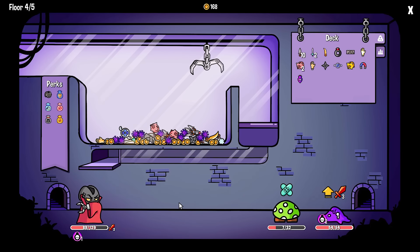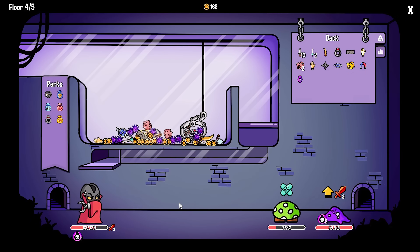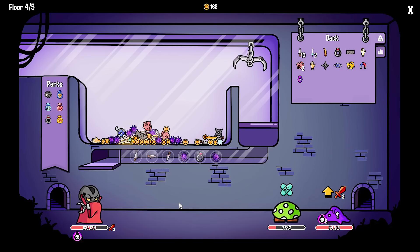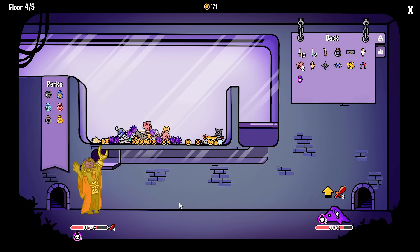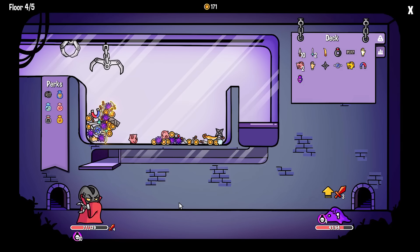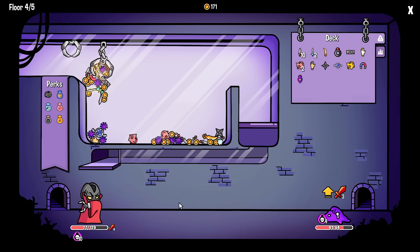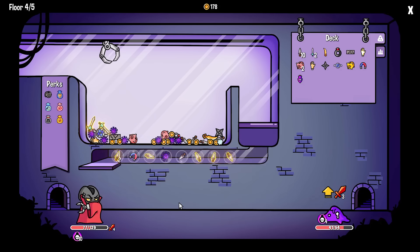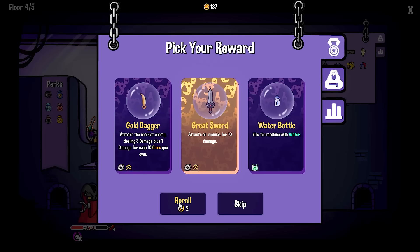It's got seven hit points. I'm just going to eat the poison. Good shots. It'll do seven to me. Ow, I'm at 11. Wow. Magnets are so stupid - I love them. There's no way that this won't kill. Yeah, good. 83 coins. A greatsword, another gold dagger - beautiful.